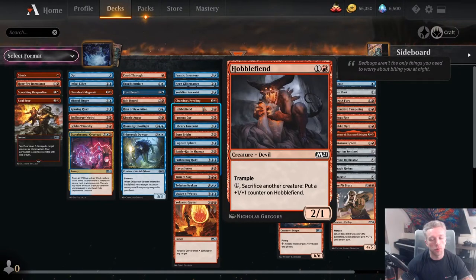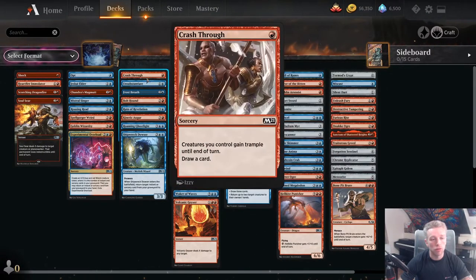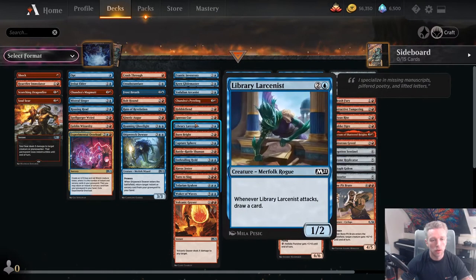Hobble Fiend is an average 2-drop — fine in this deck if you need 2-drops, but I'd much rather play any of the other options over it. Igneous Kerr is slightly better than Hobble Fiend, requires a bit of mana investment, but is a good card with some good late-game synergies with Crash Through. Library Larcenist is an okay card — 3-mana 1/2 is not impressive, but it does replace itself when it attacks, and if you stick a Rousing Read on it, it gets very good. It's medium though.